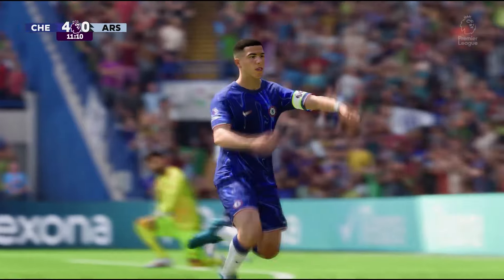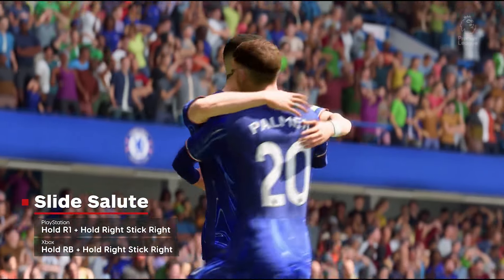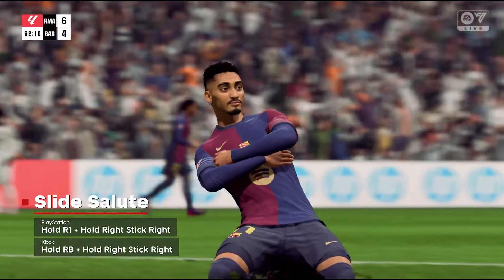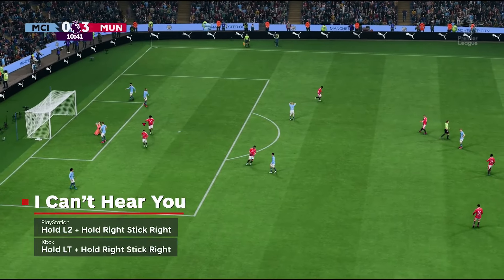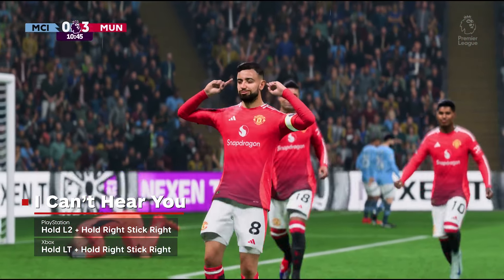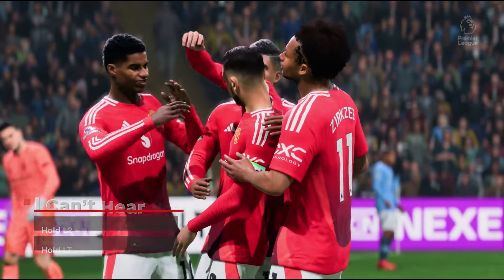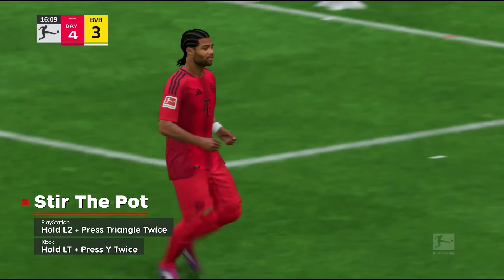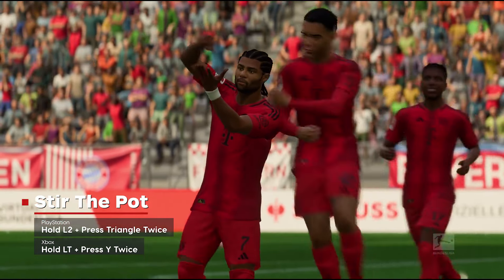There are many other great celebrations from previous games in the series. Slide Salute is always a good one to pull out after a big goal. To do it, hold right bumper or R1 and hold the right stick to the right. I Can't Hear You is done by holding left trigger or L2 and holding the right stick to the right. It's sure to rile up the fanbase, especially in big away games while playing in career mode. Stir the Pot will do exactly that — you can perform it by holding left trigger or L2 and tapping Y or triangle two times.